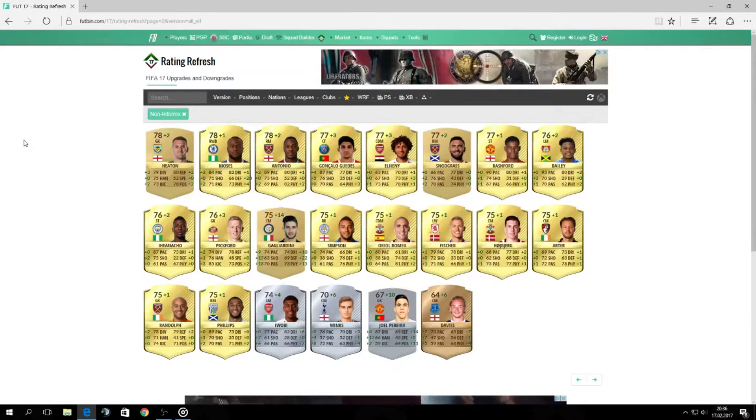Another player at 78 is Antonio from West Ham. Then a few players who got a downgrade — Morgan and Markovic, 77 and 78, both got minus two. And here we have some interesting players — Stones got plus two, still just a common card. And Elneny is a new gold card playing for Arsenal from Egypt.